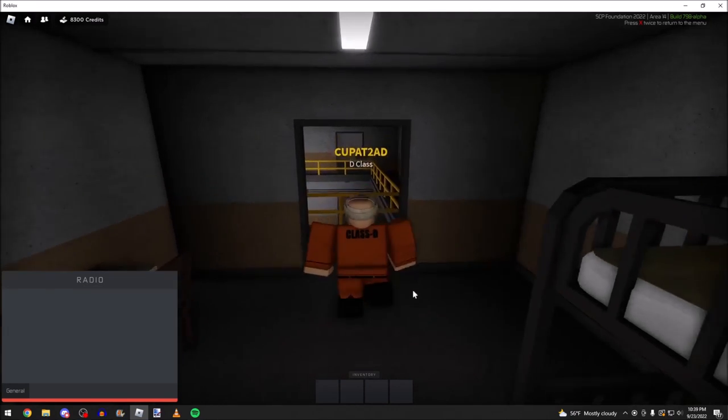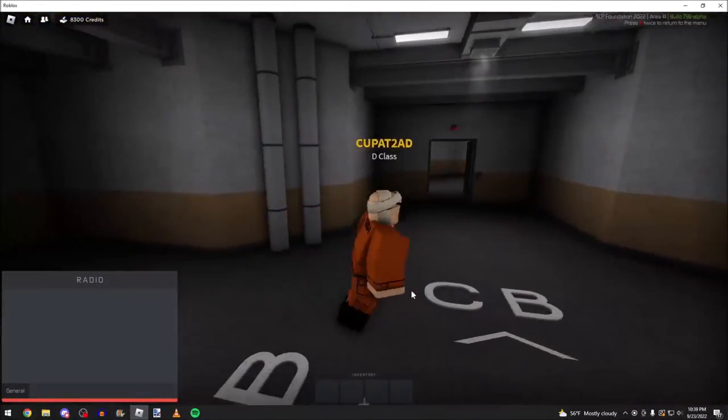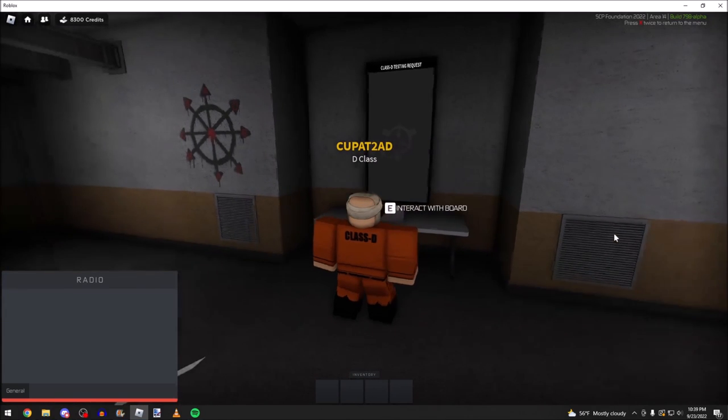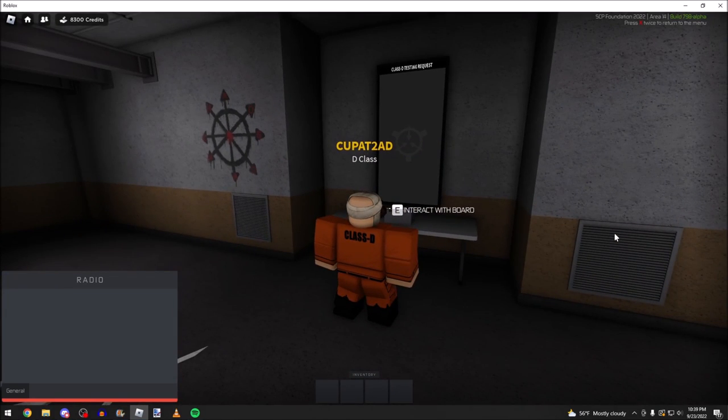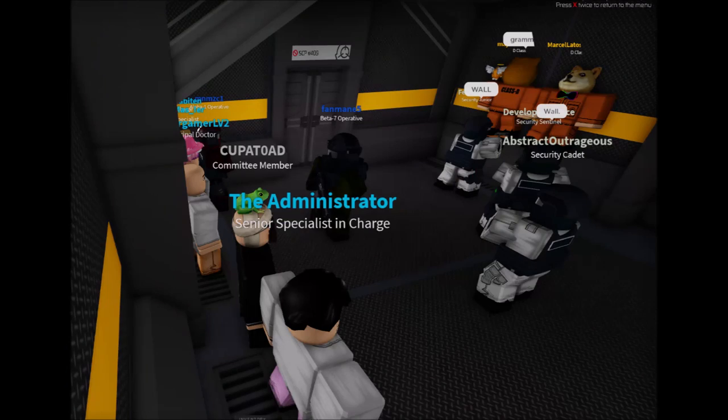After joining the game, you find yourself spawning in as a Class D. Walking out of your cell, you notice a Class D testing request board. If you press and hold the button E, it places you on this board. By having your name on this board, wherever you are in the line, it places you in line for testing or for other events or procedures.